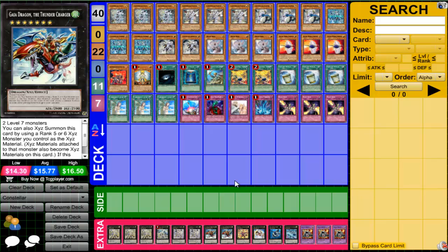I run two Gaia Dragon the Thunder Charger. There have been plenty of duels where I've lost because I didn't have that second Gaia Charger. One particular duel, I already used my Gaia Charger, summoned Volcasaurus and blew up his monster — he had exactly 2600 life points left, his field was clear. All I had to do was drop a second Gaia Charger and attack for game. I didn't have it, he turned the whole game around and I lost. That's why I run two.